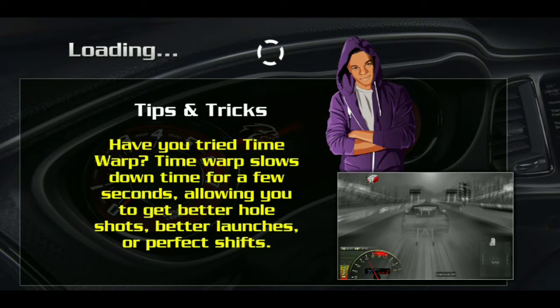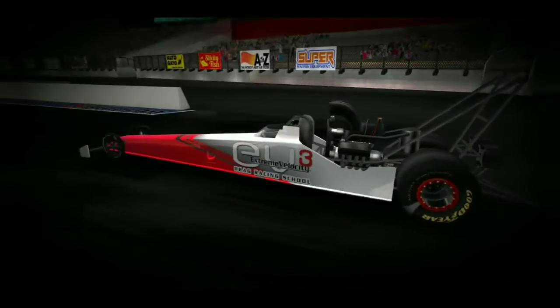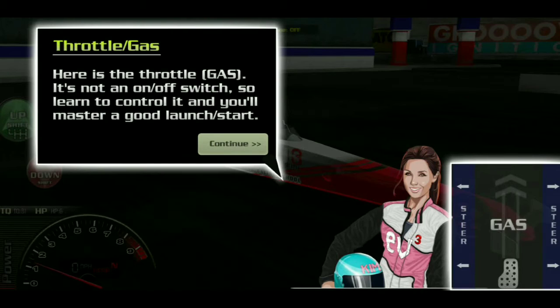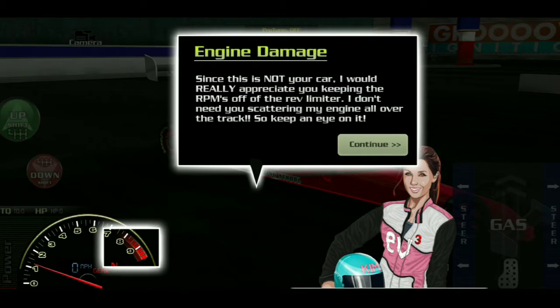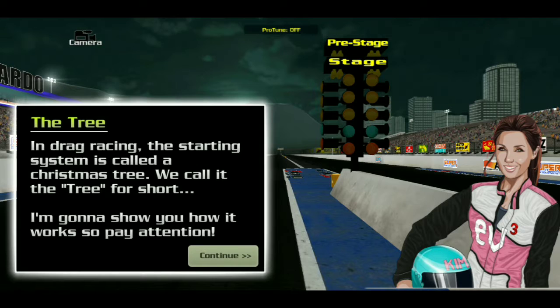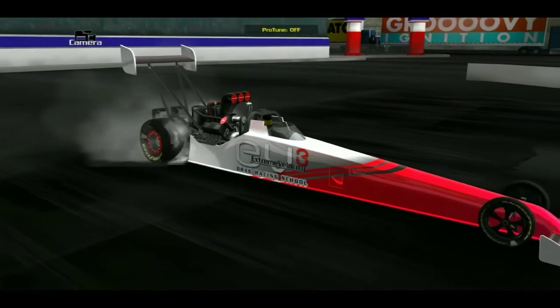Tips and tricks. Here is the throttle — it's not an on-off switch, so learn to control it. Shifting gears, we got that. RPMs. So the tree — got it. I think I know how this works.